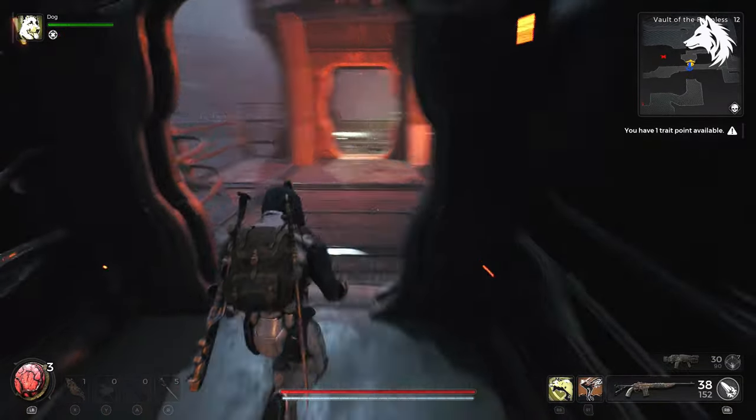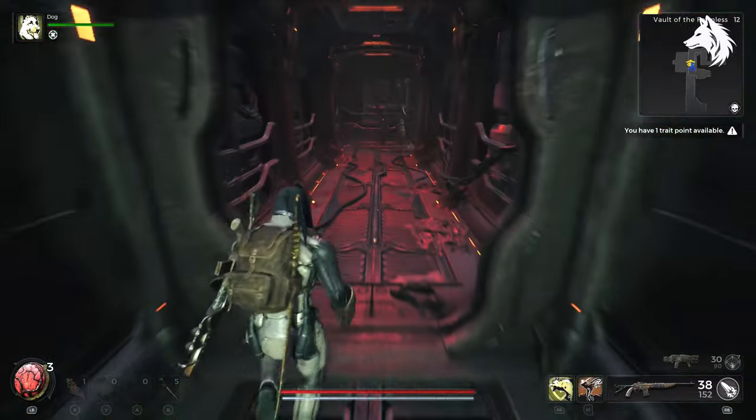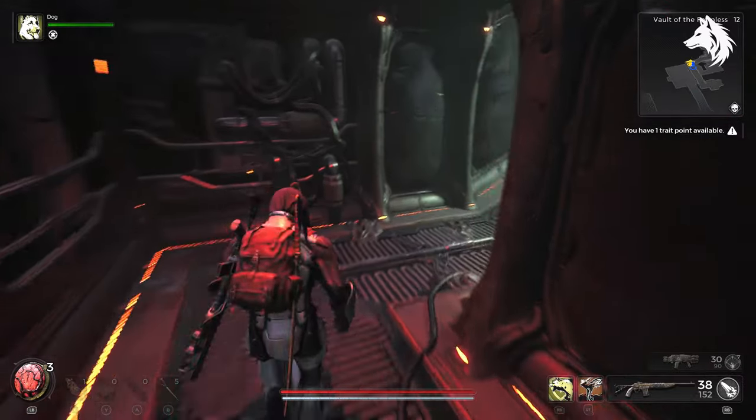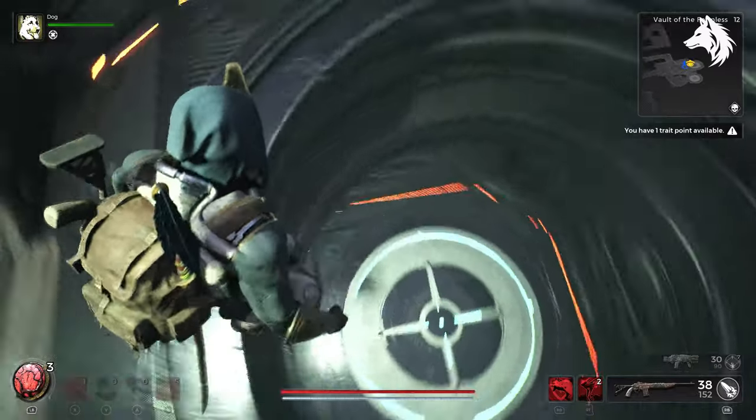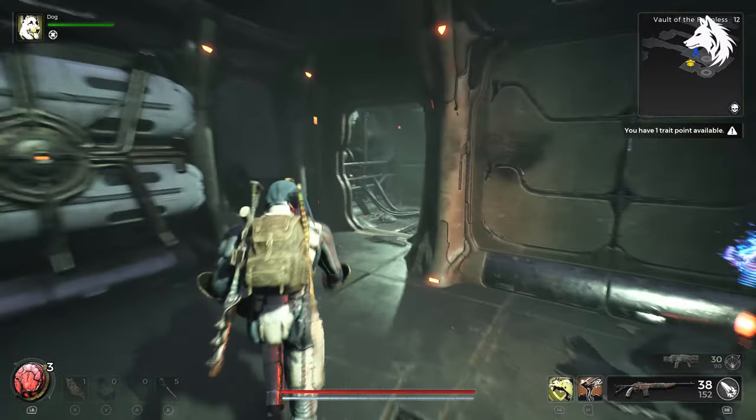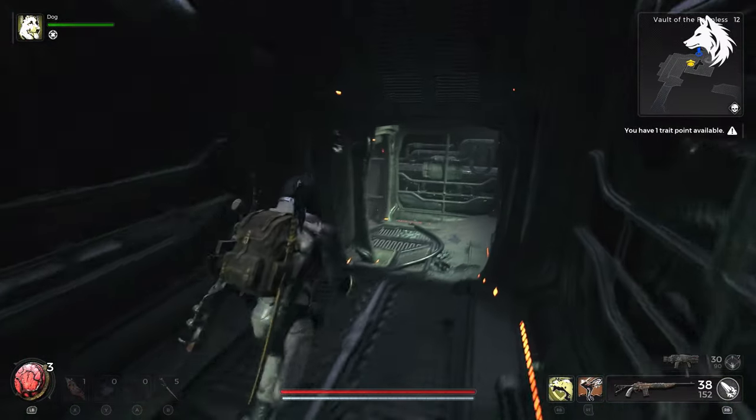Head all the way through the Vault until you go through the grey gas stuff, which indicates you're in the final area. Inside of here there will be giant spinning machines that rotate, and the doors will allow you to continue on your path.